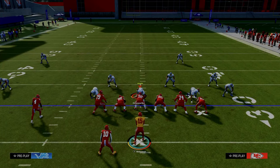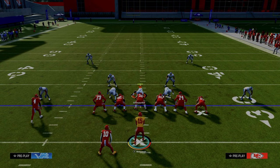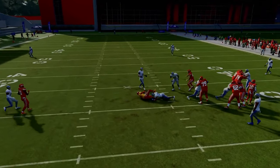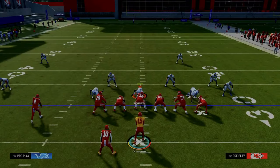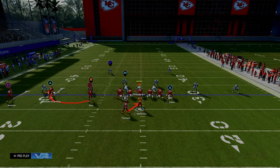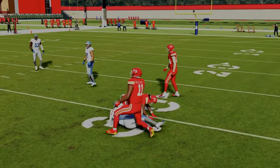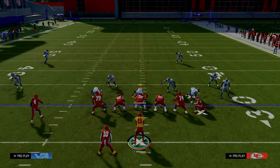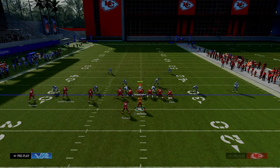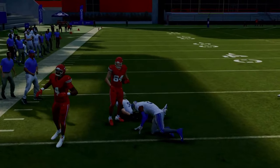One popular way to stop bubble screens is to man the slot corner up onto the circle receiver. But watch — he's going to blitz at the quarterback because he's in the run fit defensively. So all we do is wait for him to blitz and throw the bubble. I actually prefer the read screen over the bubble screen here. Same situation — man this guy onto the square receiver. He's the R defender, he'll eventually blitz. Throw the screen as soon as he blitzes, and it's an easy way to attack the defense.